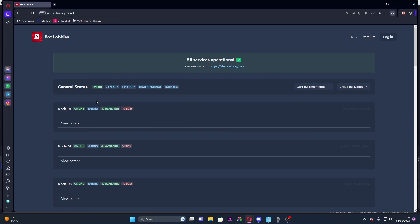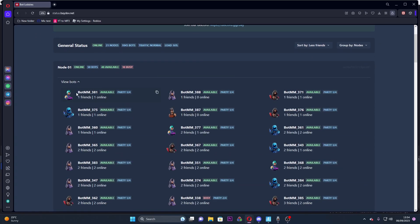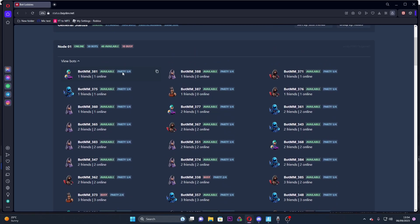Once you're on that website, you'll be brought to all these nodes. If you go to node one, you'll see all of these bots - they all have 'bot_mm_' followed by a number. What you want to do is find one that has barely any friends or none online, because these bots will be the most active. Click the copy to clipboard button, then head back into Fortnite.